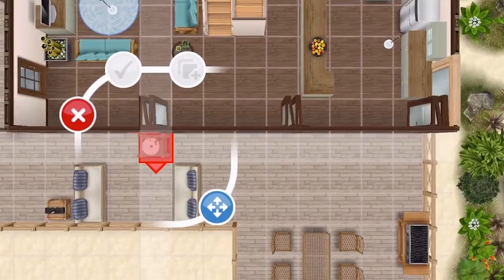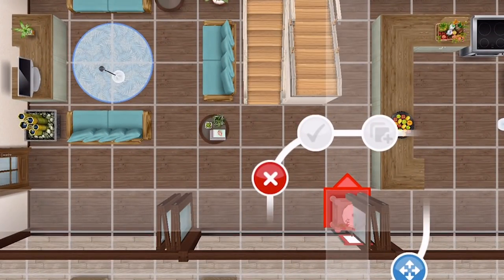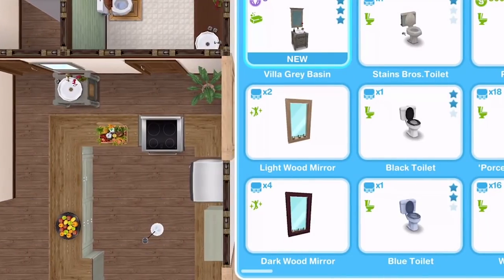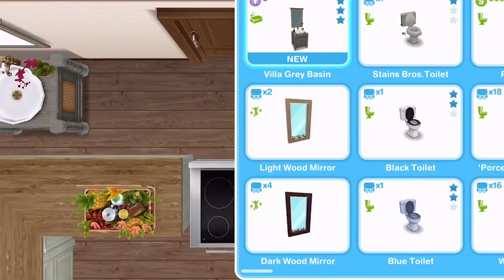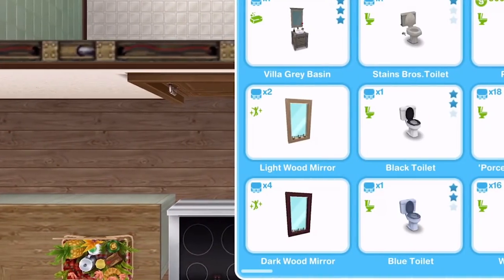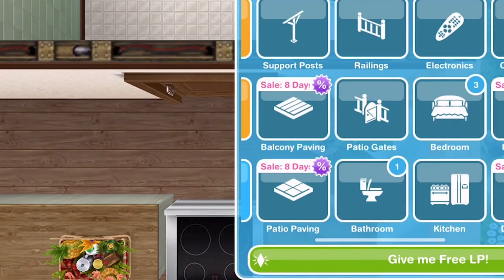So if we go into the bathroom, let's just try — we'll place one of these. Can we place one down? Okay, we can put one there. Amazing. Let's just put that back in the inventory for now. So we get one of all of them for free, and then we have to buy the rest of them.